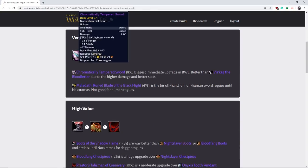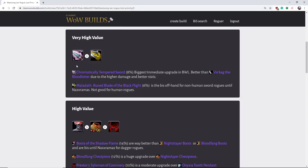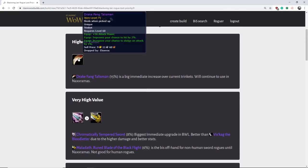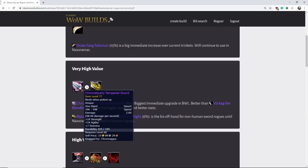Next we have Chromatically Tempered Sword. This is a weapon — obviously a weapon is the most important item for a rogue, especially this is a main hand weapon and a very, very good one. Good stats, good damage, and it does more damage than Vis'kag with better stats than the proc. So it's a significant upgrade over Vis'kag, and obviously a huge upgrade if you don't have Vis'kag. The item has a very low drop rate — it has an 8% drop rate from Chromaggus. So it's almost on par with Drake Fang Talisman. It is not going to drop very much, so when you see it, try and snatch it because it is very, very good.